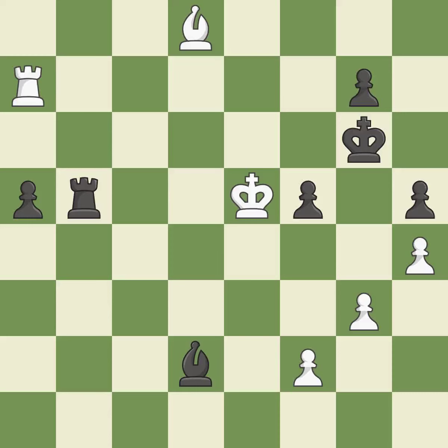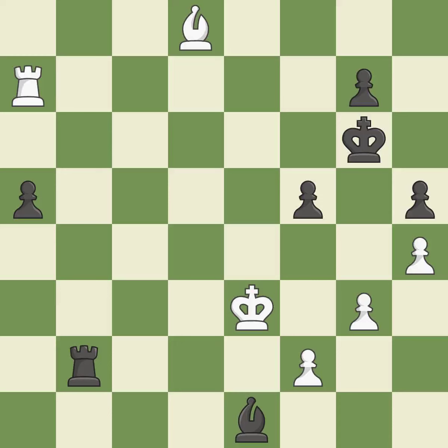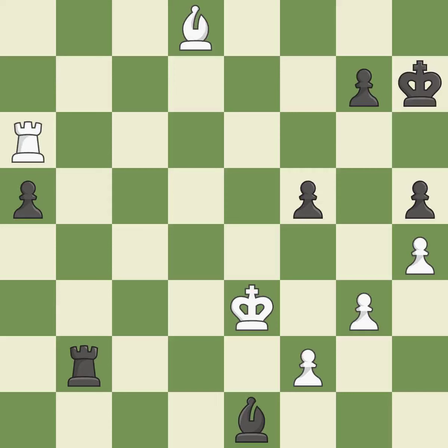This protects the attacked pawn — it is good. This steps away from the checking rook. This is the only move that works — it is a great move. This threatens to create an x-ray attack through two pieces — it is best. This is not the right idea — it is an inaccuracy. This threatens to create an x-ray attack through two pieces — it is best. This is the only good move. This stops the opponent from being able to create an x-ray attack through two pieces — it is a great move. This evades the check from the rook — it is best. This moves the pawn to safety. This is the only move that works — it is a great move.